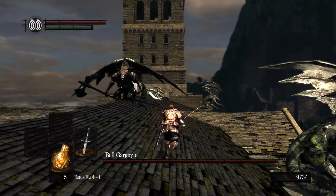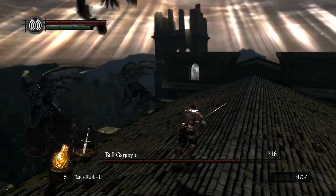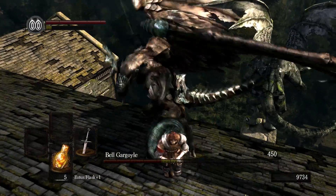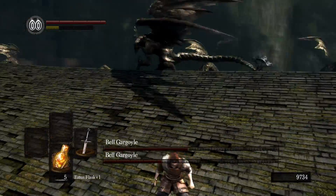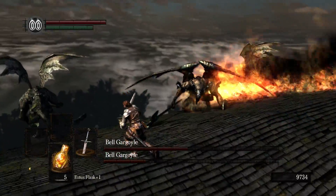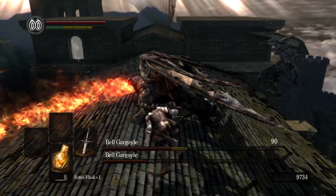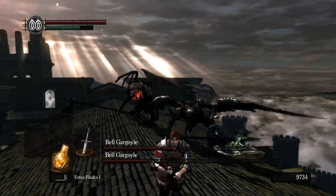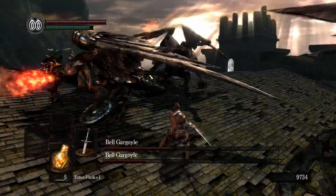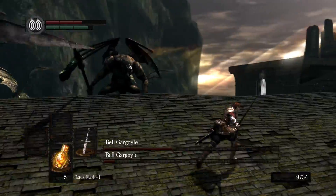I'm going to go ahead and skip this cutscene only because we've seen it already. You can see that these guys stagger really easily. Once you get this Gargoyle down about halfway, that's when the second one shows up. I like to wait until this guy breathes fire and then hit him. Their movesets change when two of them show up, so that they're less aggressive.